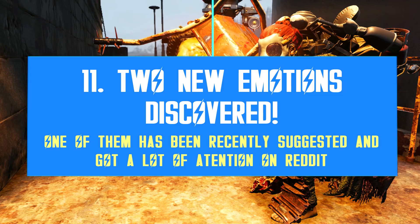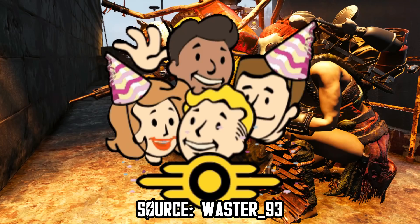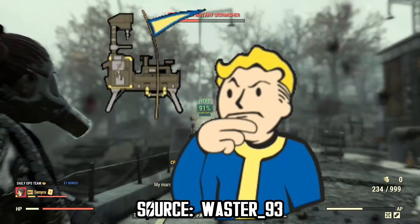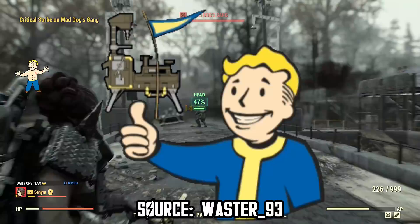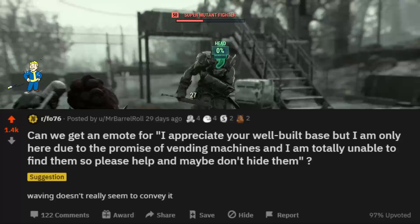Next I have two new datamined emotes to show you — the unused list is getting really long at this point. First we have a group party emote, very similar to the other group emotes we already have live. It looks like a birthday party from the hats and everything. There is also a second emote which will allow players to express how they like another player's camp — it's been a highly requested emote over the past year or so, and it's great to see Bethesda finally listening to community feedback here.